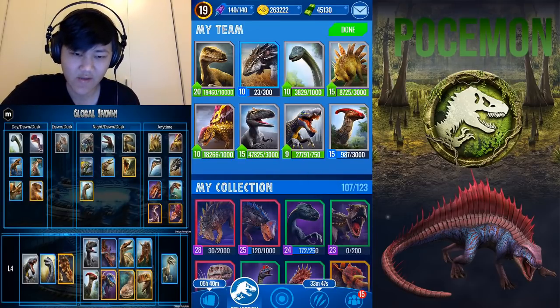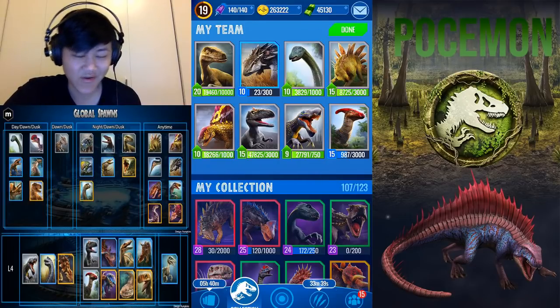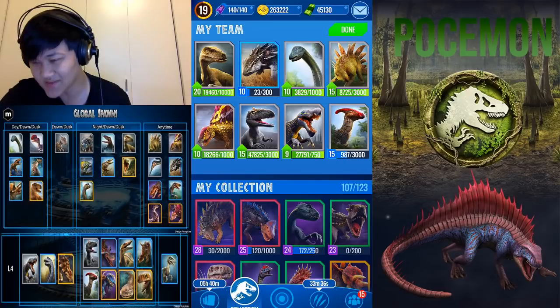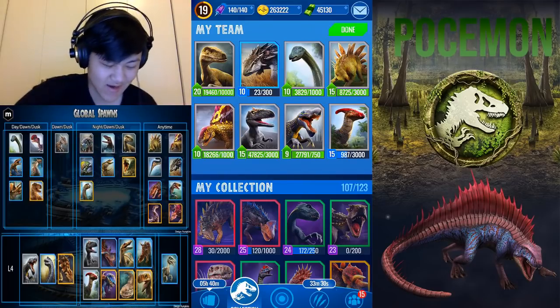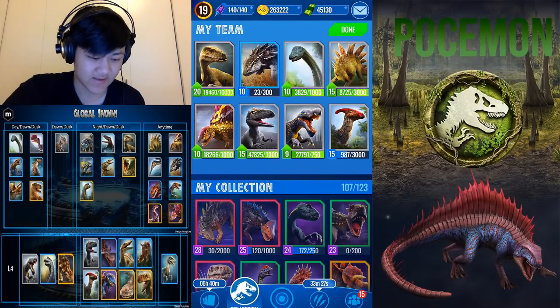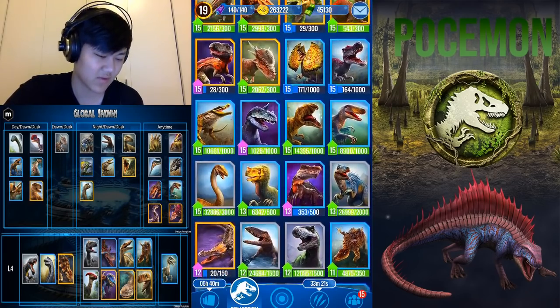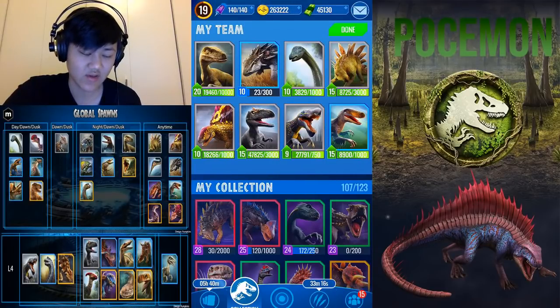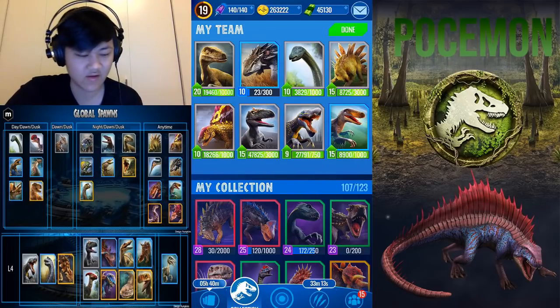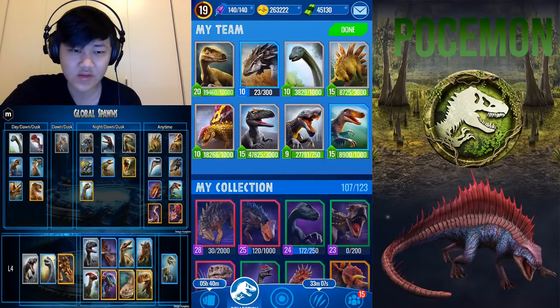Another global anytime rare is Utahraptor. Utahraptor is decently fast — not 128 speed — it's supposed to be fast but in this meta there are a lot of 129 dinos out there, which gives it a bit of trouble. But it is still decent to start with. We could take out Parasaur for that, as Parasaur is probably one of the weakest links in your team at the moment. Unless you really need a second Superiority Strike user, then you could keep Parasaur and take out either Dimetrodon gen 2 or Velociraptor.